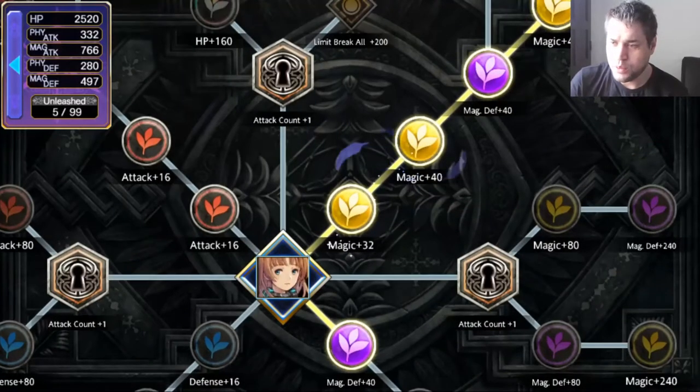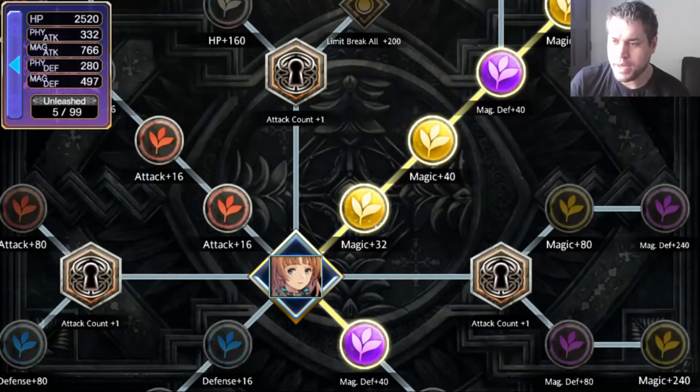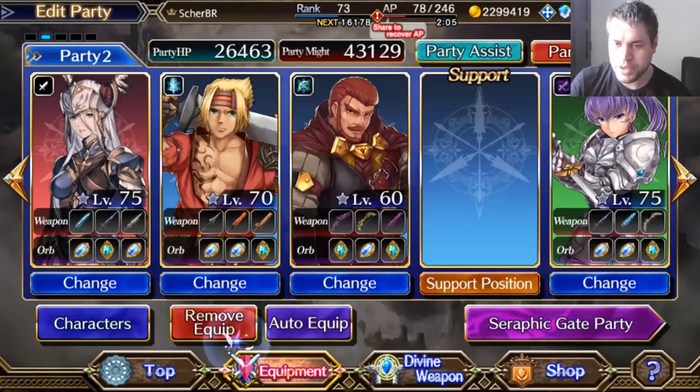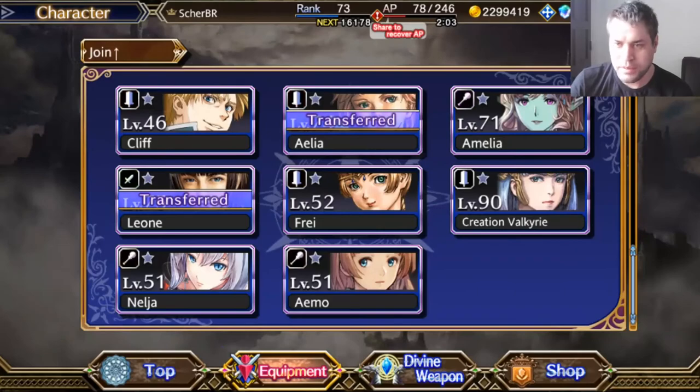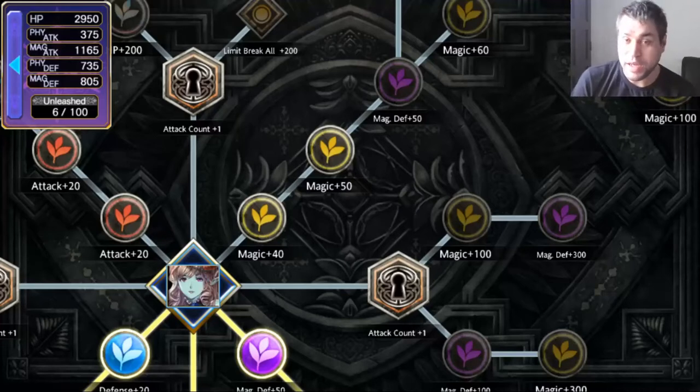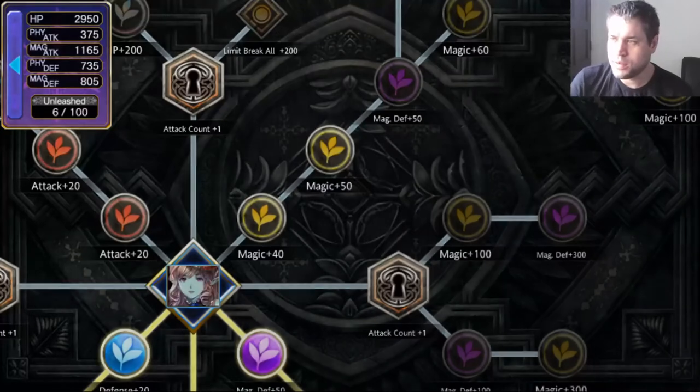When we check her stuff here, we see that the first node is mag plus 32. When we get to a character like Amelia, Amelia has access to more status from the potential force — her first node is 40 mag. When you compare the whole potential force of story characters and gacha characters, gacha characters have a 20% plus status from the potential force, and they usually also have more status when compared to story characters.